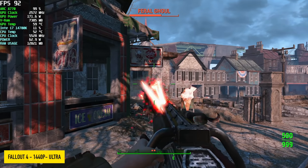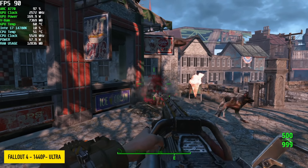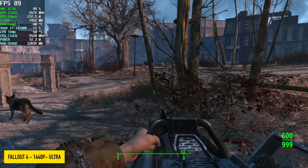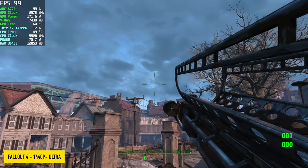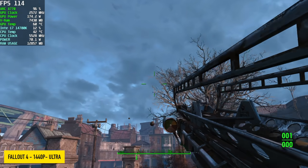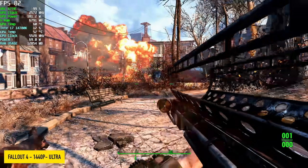Fallout 4 with the latest update, 1440p, Ultra. I knew we'd have good performance with this. I thought we'd be able to go ahead and lock this at 120Hz, but unfortunately we only got an average of around 91. And I'm not complaining — it's great at 1440p. Even with a lot of explosions on screen, it still stays really steady.